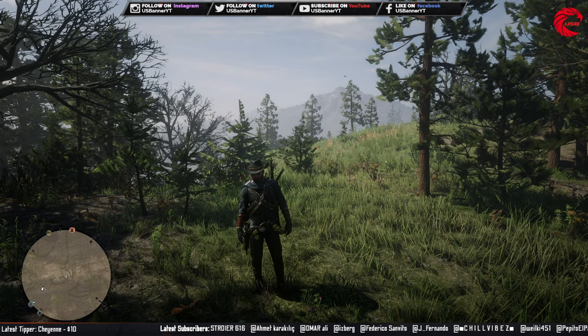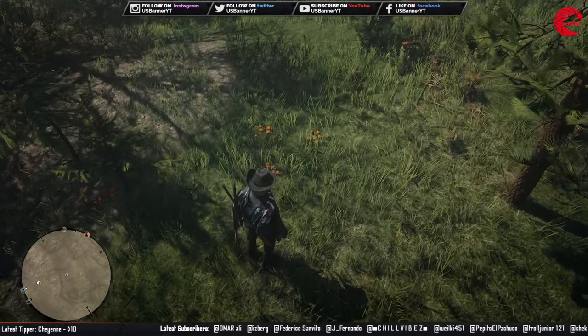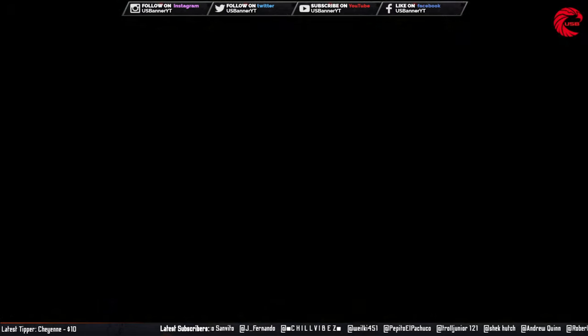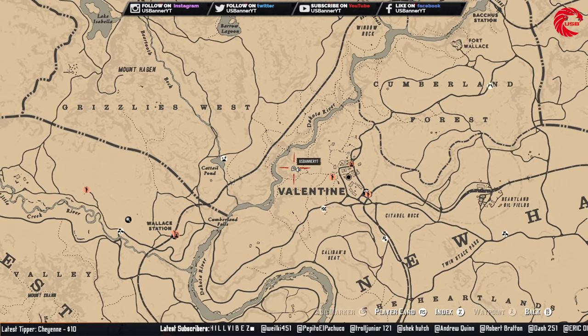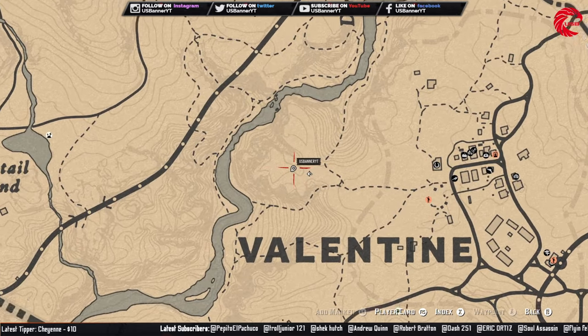So our first location — you can see 4 Bay Bullets in front of me. This is the location beside Valentine. You can go to this location and find these 4 Bay Bullets here, and let's go for the next one.